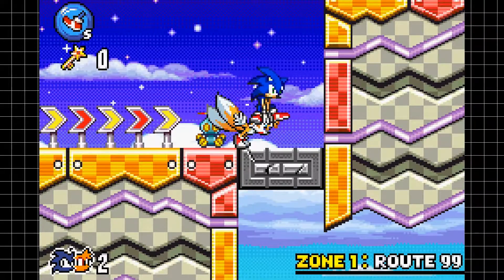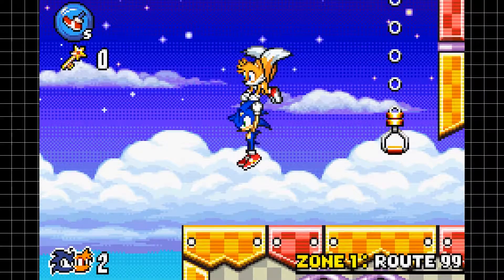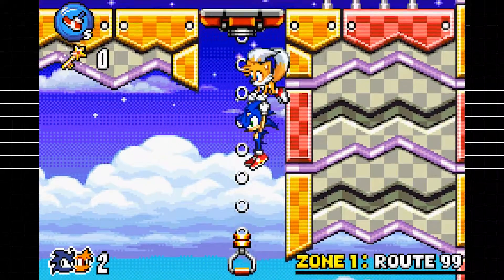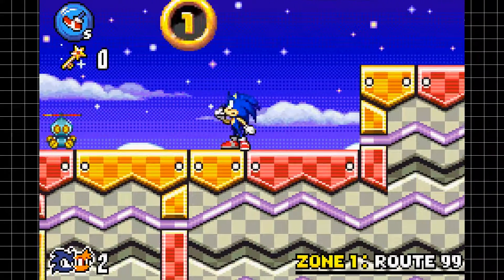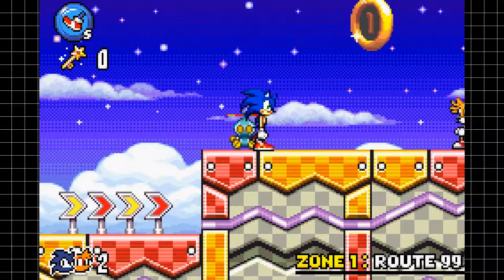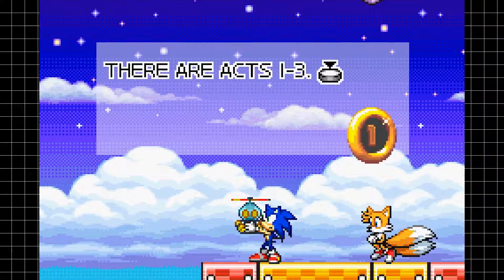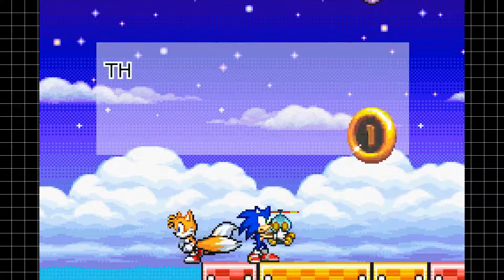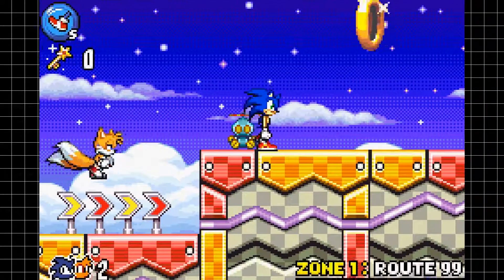This is actually a plot point they reused much later on in Sonic Unleashed. But as you can see here, I can utilize Tails as my partner to use special abilities. Tails has the ability to do a high jump if I hold down the R button and grab him, and if I jump while doing that, I'll also be able to fly in the air as you'd normally expect from Tails. Pretty damn dope.